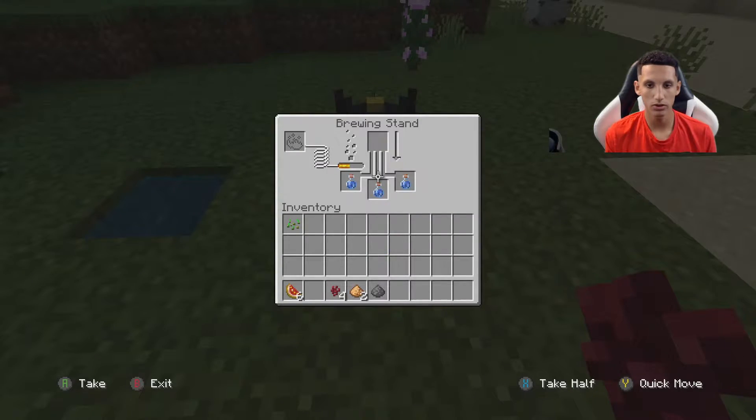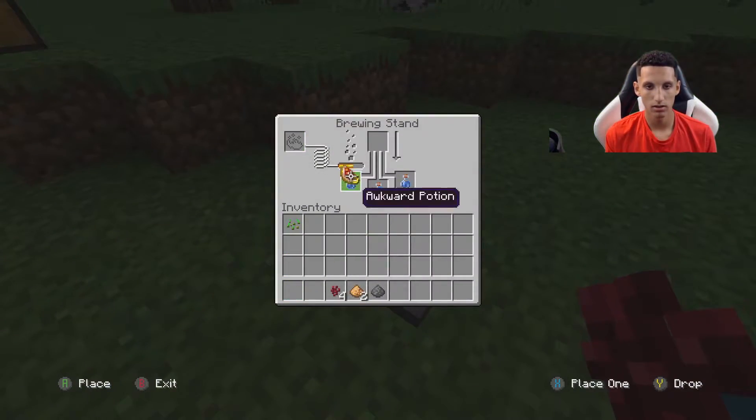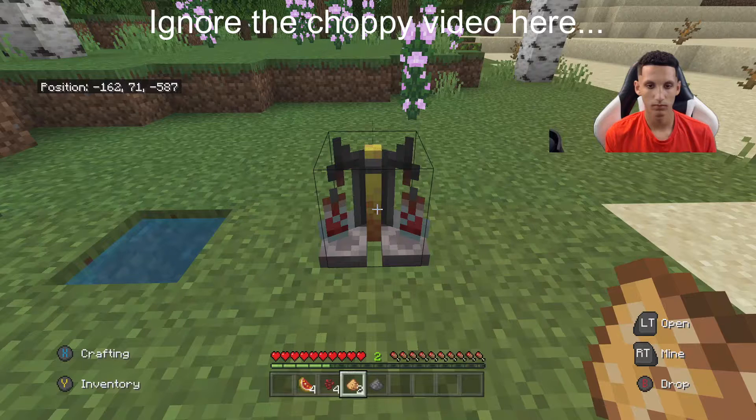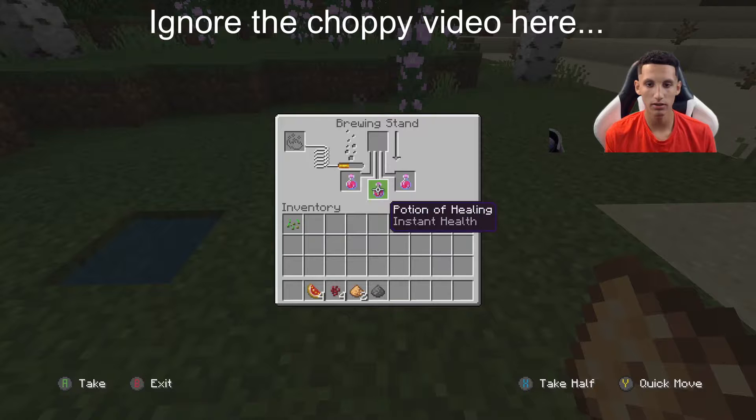When it's done, you should get three awkward potions. Next, put one glistering melon at the top, then wait for that to be done. Once that is done, you should click it open, and then you should get your potion of healing.